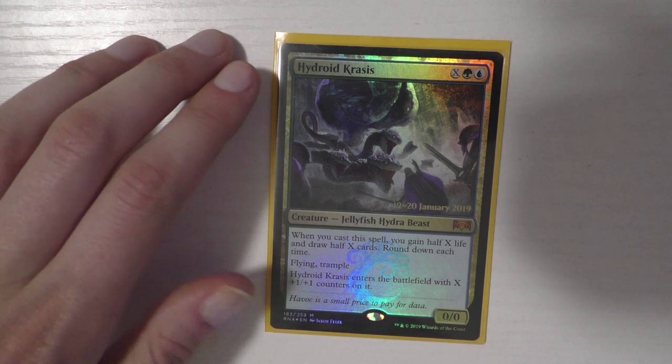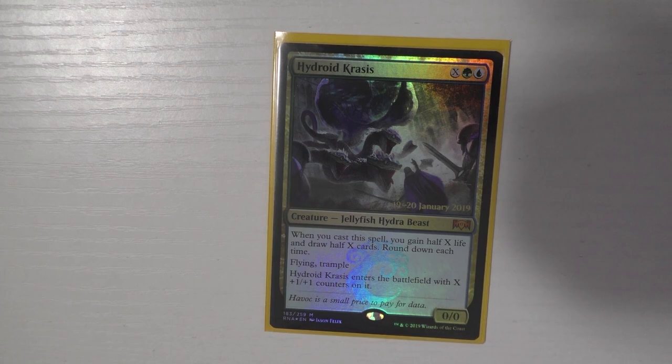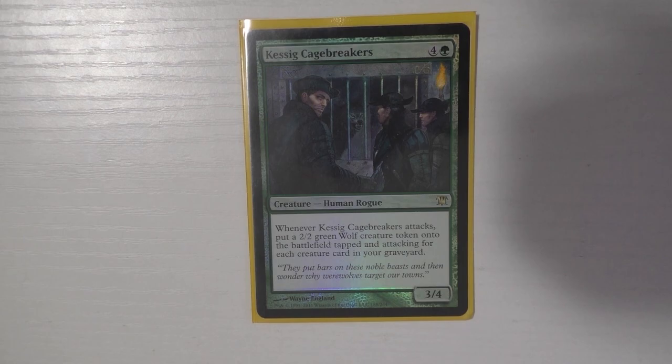I run Hydroid Krasis — as soon as I saw this card I needed it, and Paul got it for me for my birthday. I love this card, though I don't find myself drawing it enough. It's such a good mid-range and late-game card: you gain life, draw cards, get a flying trampler with hexproof. Great blocker, great attacker — overall amazing.